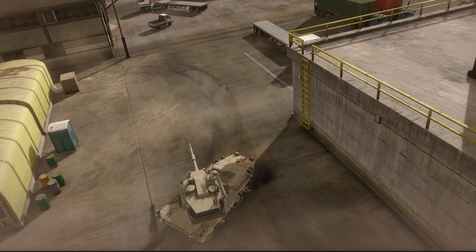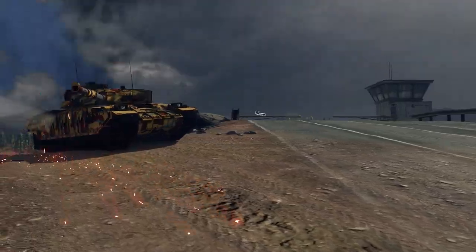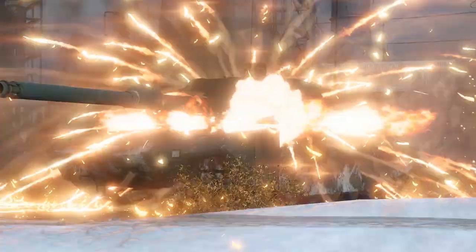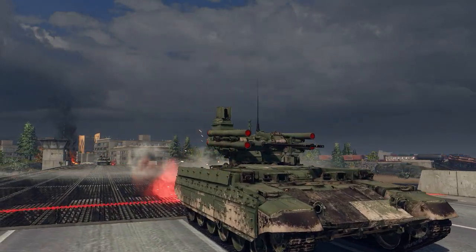Guns fire fast and can hit their targets almost instantly, but for low amounts of damage. Missiles deal a lot of damage, but fly relatively slowly and are susceptible to various countermeasures, such as APS and special types of armor. Tank Destroyers are also typically quite fragile.